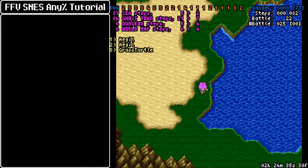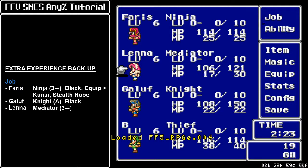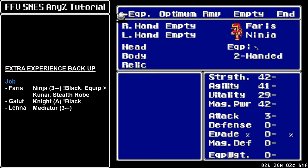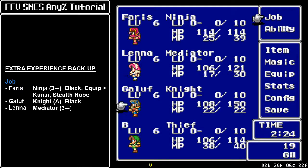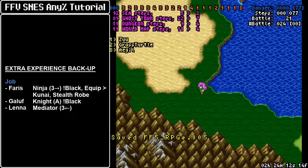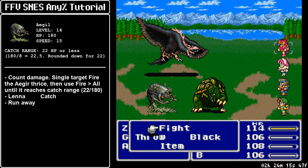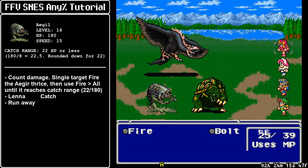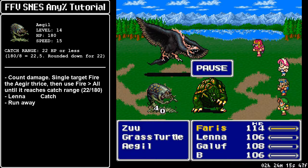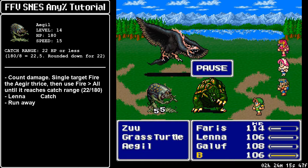Here's the backup in case you leveled up at Karnak Castle. In that case, change your setup: you want Faris to have the Black command equipped, Galuf also gets Black command to help with damage, and set the entire party on back row because you'll have to tank a few enemy hits before getting a chance to catch the Iger. You need to count damage and target the Iger slowly but surely to bring it into catching range. If Bartz has Black Magic level 2 he's a little bit stronger, so that's something to keep in mind.